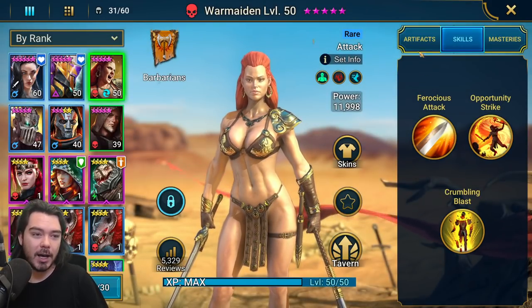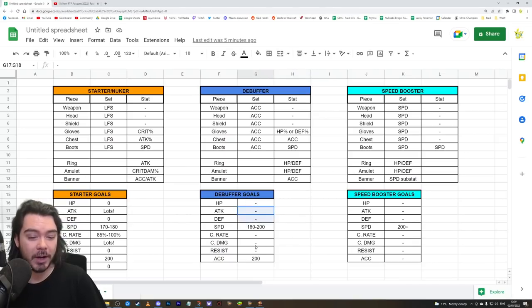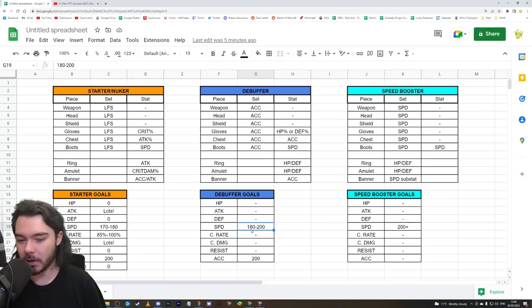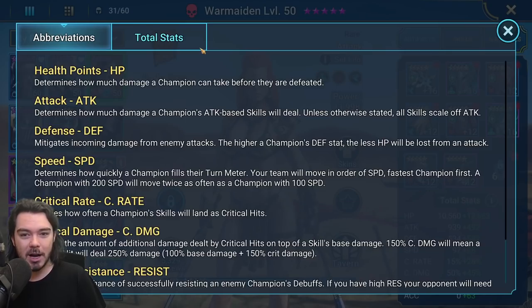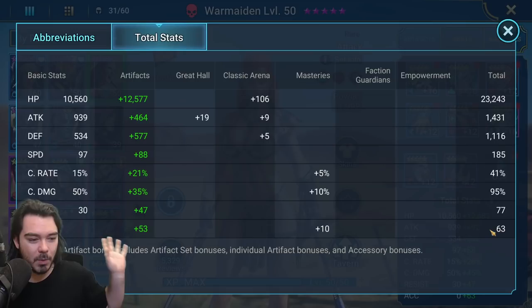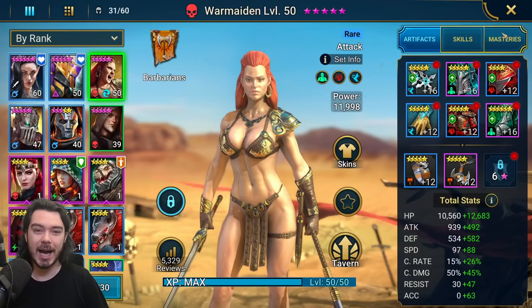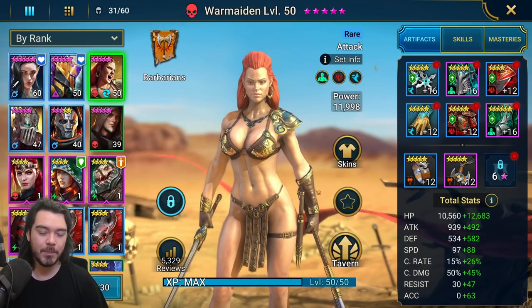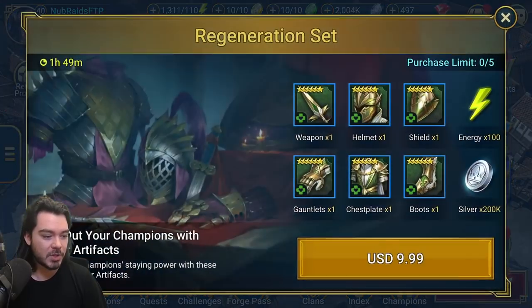The requirements for the debuffer are very simple: 180 to 200 speed — basically they want to be faster than your starter champion. In my particular case, my Elhain is 182 speed, so I'd want my War Maiden to be 183 or higher. They're also going to want up to 200 accuracy for those higher level dungeons. My poor War Maiden is languishing with a very meager 63 accuracy — that's not going to take us really anywhere in the game. So how do we improve that? This ties into the question of where we get gear. Let me show you this in the spreadsheet.